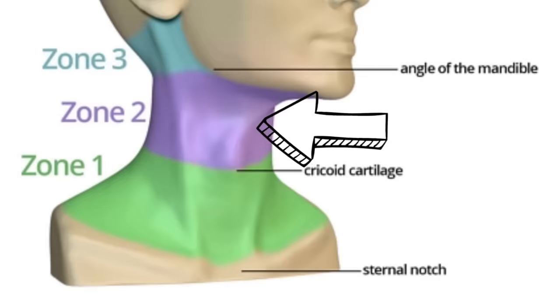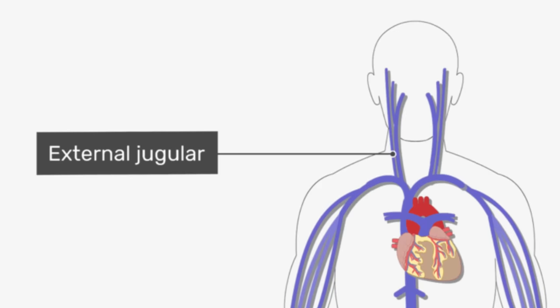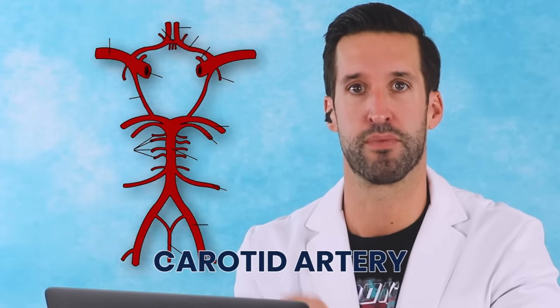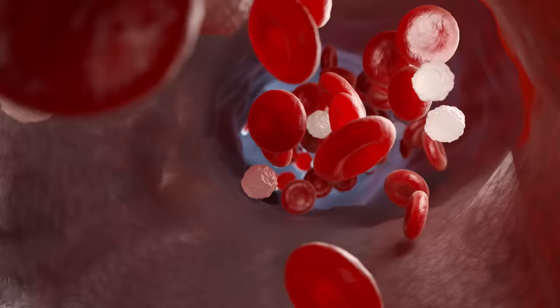Knife wound to the neck itself. This area we consider zone two, which is the most dangerous area because you have all your vital structures. The jugular vein sits on top — it's a slower bleeding vessel but it's very large, versus the carotid artery, which is deeper but smaller. It's pretty much a shoot-off of your major blood vessel, so it's pumping really hard and you're going to lose blood pretty quickly.